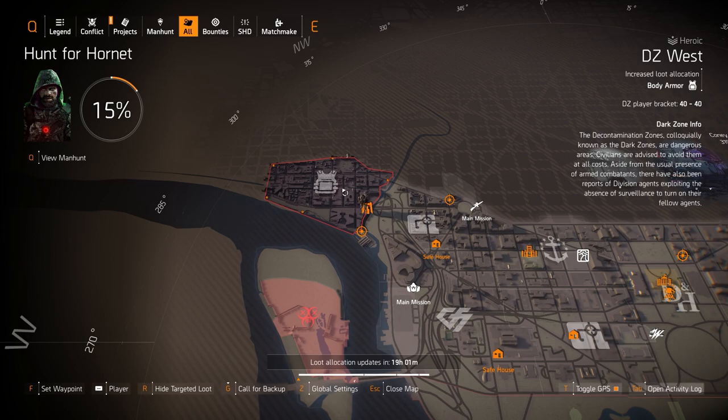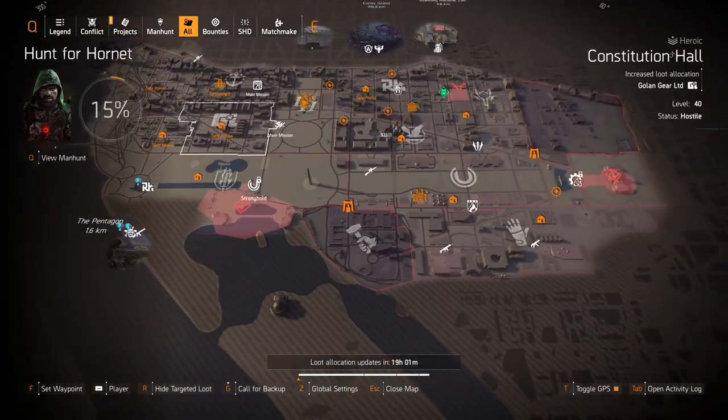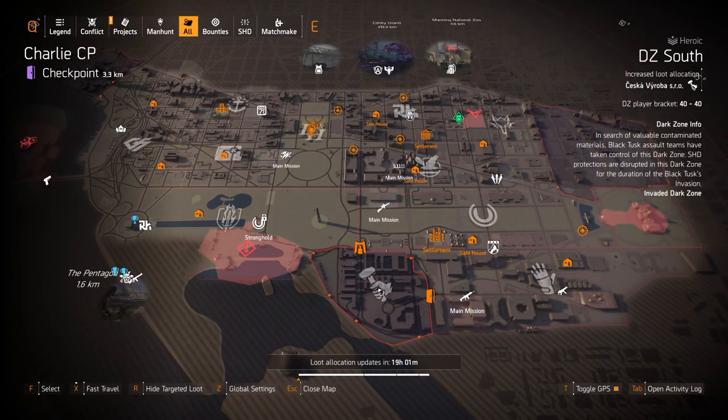Starting with the Dark Zones you can actually farm — mostly the DZ exclusives — chess pieces at DZ West. You can farm for the Tardigrade; it does drop here. But for the DZ exclusives, what you want to farm for is the Ferocious Calm with Perfect Overwatch and the Door Kicker's Knock with Perfect Spark. Both of those are absolutely amazing chess pieces; I would definitely recommend farming for them.